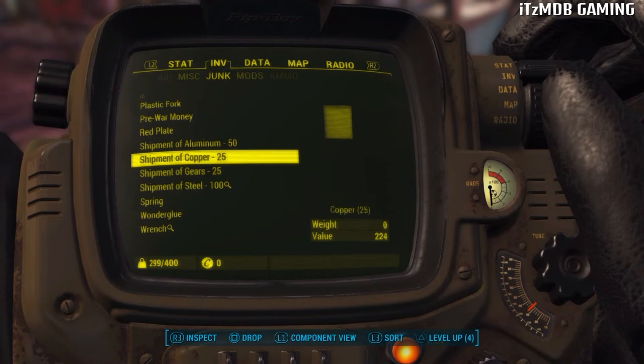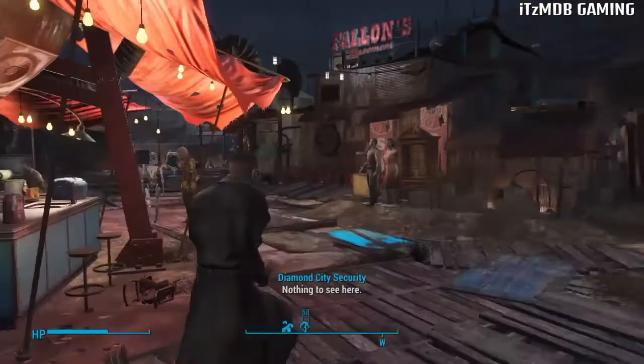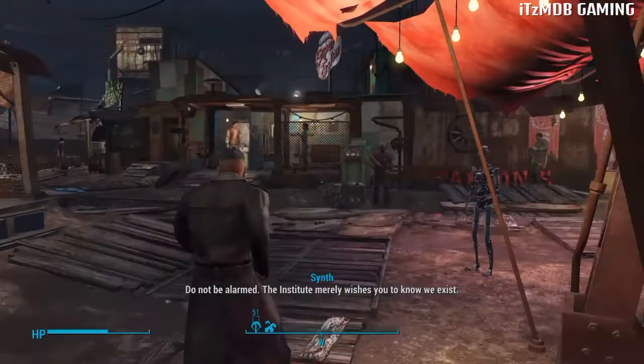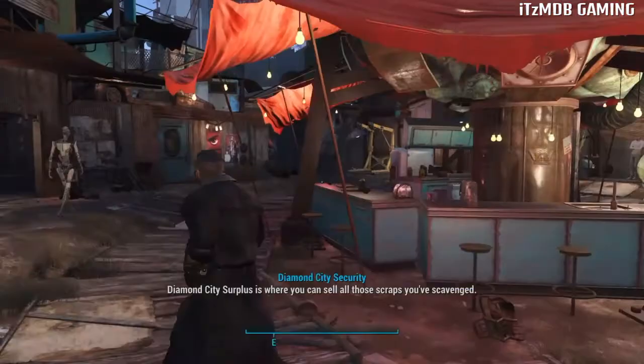And there they are, guys — it's quick and simple. You can do it to every vendor in the Fallout 4 wasteland that you come across, including the caravan ones. It's a really good thing to do — saves you time from having to go out and find materials in some house so you can build up your settlement.